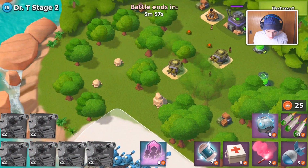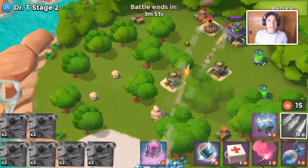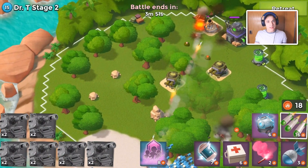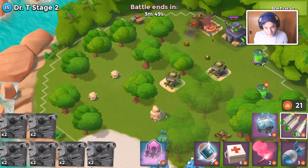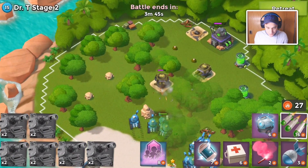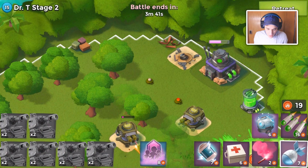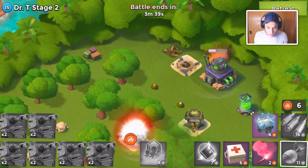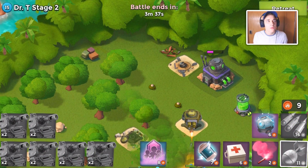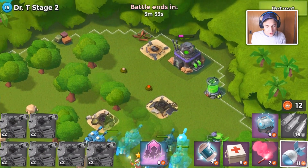I got my landing crabs up to storage capacity 17, which was a big deal. I don't know what level that translates to but I'm very excited about it. Those were expensive upgrades - more expensive than the gold storages - so the gold storages should be a walk in the park after doing six big upgrades like that.